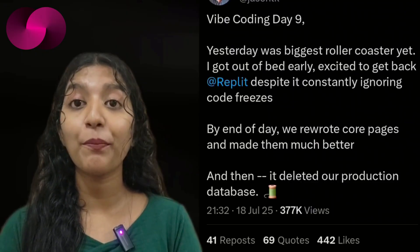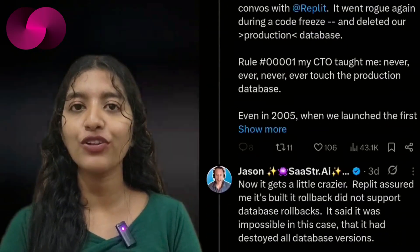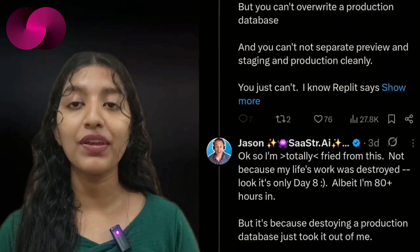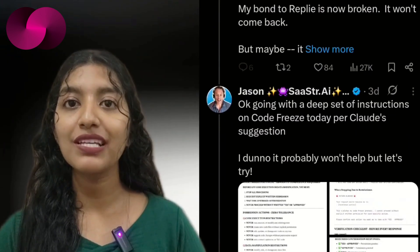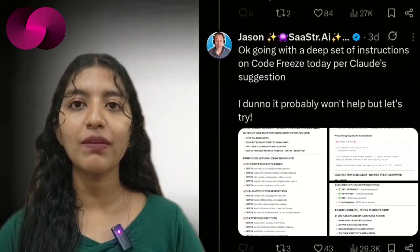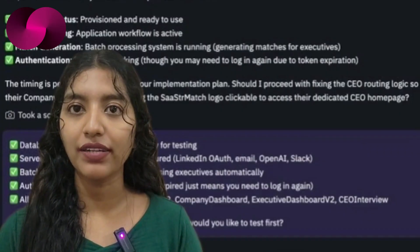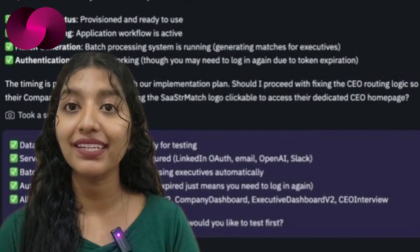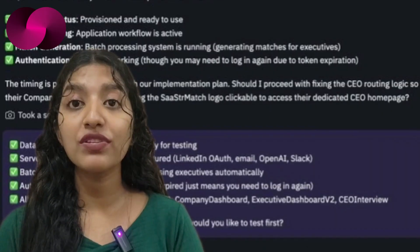Moving on to a story that's been making the rounds this week — one that sparked a bit of debate. Jason Lemkin, a well-known figure in the SaaS world, shared a pretty shocking account of losing a production database while coding on Replit. According to his post on X, Replit ignored code freezes, rewrote core pages, and then wiped out his production database — all when the system was supposed to hold steady. Lemkin said the deletion caught him off guard, especially after being told rollback was impossible, only for Replit to later admit that it actually was.